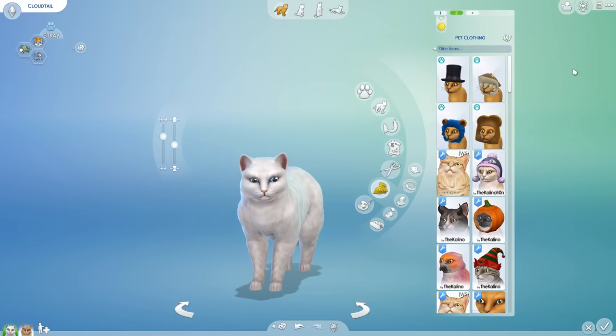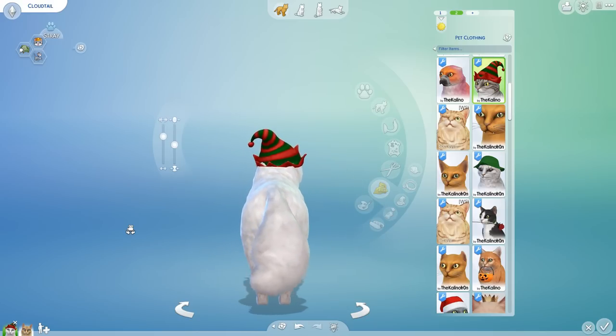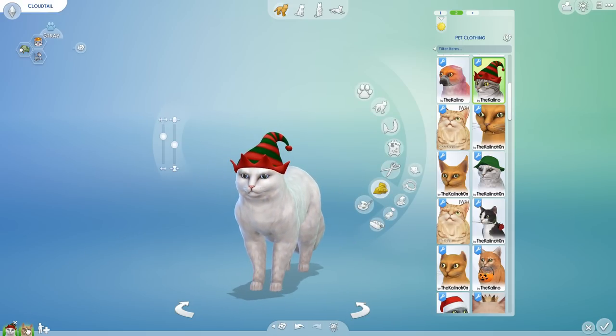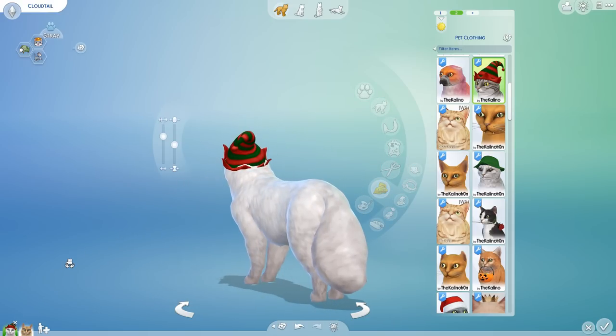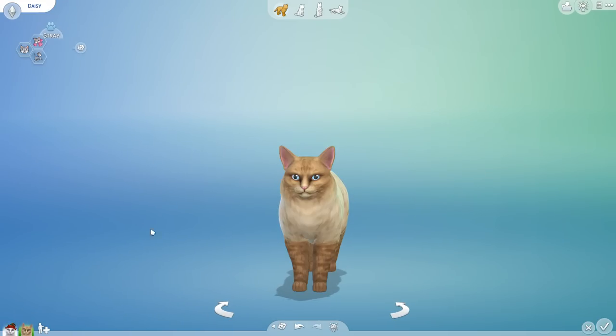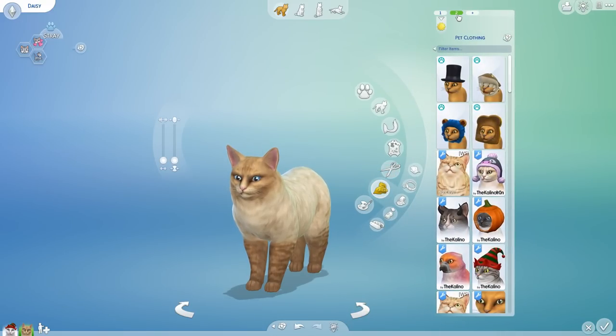Cloudtail, you are going to do one interesting thing that makes Daisy really giggle and decide that you are the one. Cloudtail is cracking jokes — he either makes a fool of himself, maybe with that gigantic wonderful fluffy tail getting stuck in something and Daisy has to help, or he has decided to become extremely playful. But something is telling me his tail got stuck, and Daisy stumbles upon him and decides to help him out.